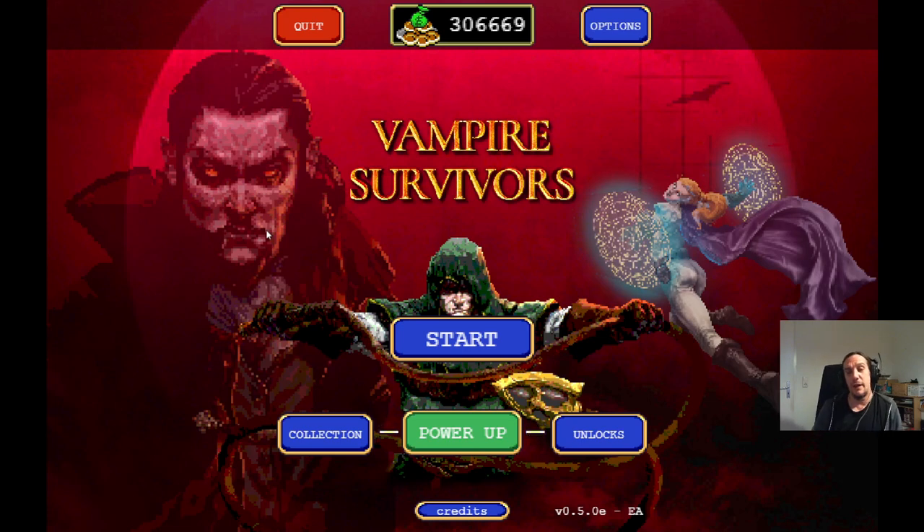Hi there, and welcome to my Advanced Gold Farming Guide for Vampire Survivors. I'm Icon, and in this video I'll show you a method which yields something between 12,000 to 15,000 gold per run, depending on your luck. You will find the timestamps for this in the description box below, so if you're looking for a certain part of this tutorial, go check it out.